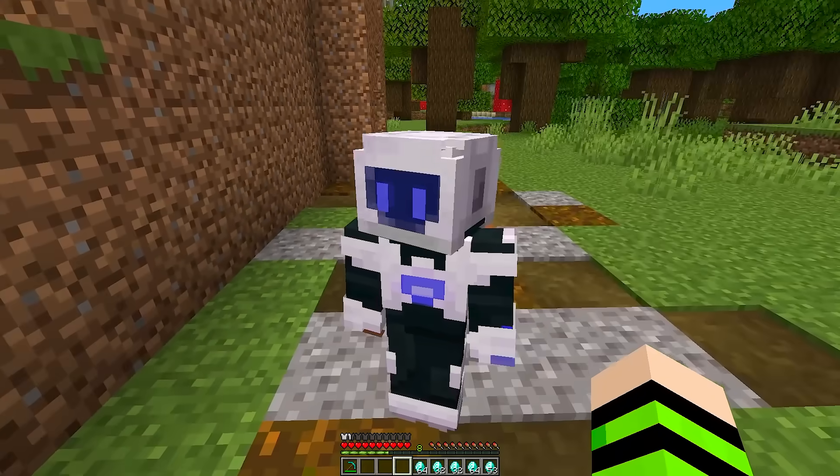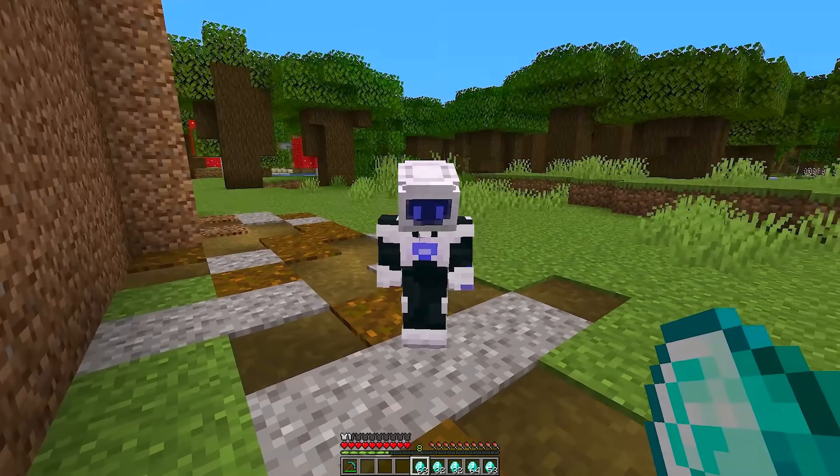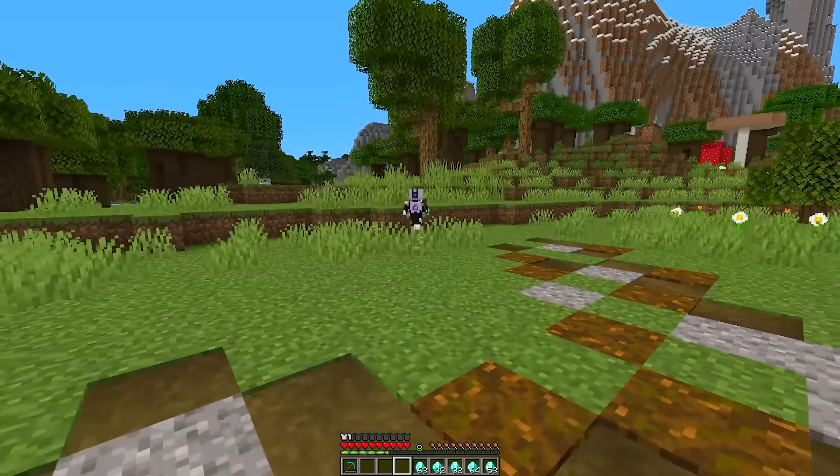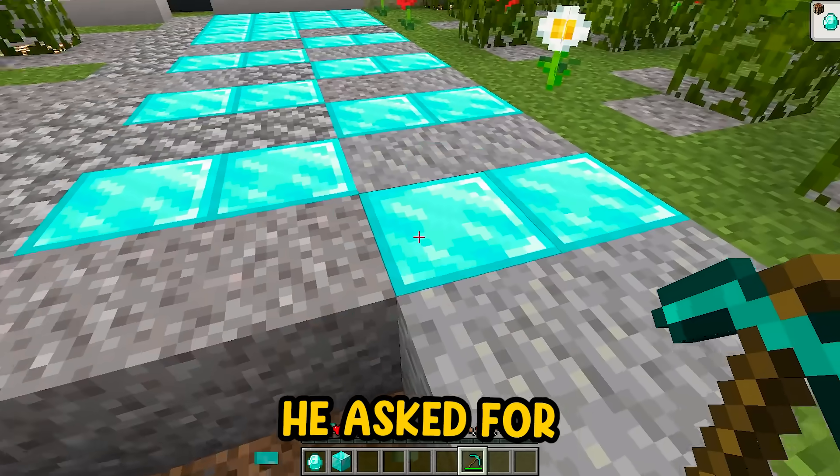I've already placed it here on the ground and now I will give it an order. 'Robot, I want you to bring me all the diamonds that Kai has.' The robot responds: 'Yes, master.' Look, it's going — it's working. The robot says: 'This is the house my master sent me to check. Now I will get all the diamonds he asked for.'